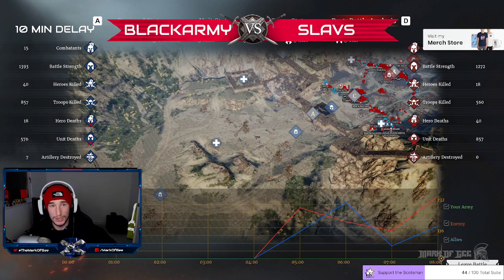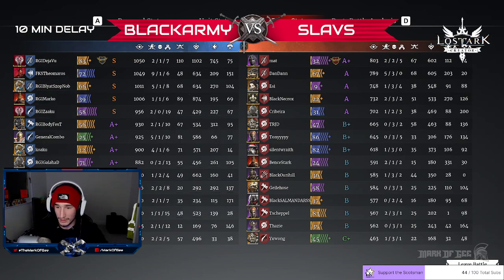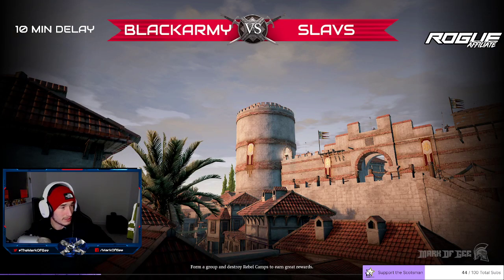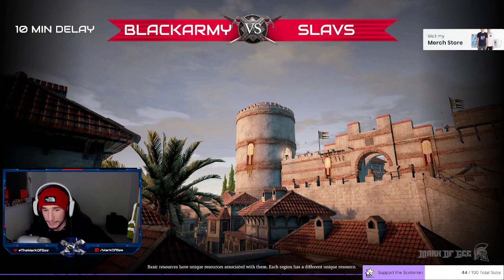I've never seen the Slavs boys before — in the grand scheme of things, it's going to be interesting to see these names again. General Combo and Vamblade I've seen, but these boys are definitely showing up. This is a team to watch. Their first win of the tournament, CB Rivals — they grab three points. Black Army will be bottom of their group as things stand. And 90% of you voters voted for Black Army to win. All the war points go to the Slavs for that win. GG to everyone — very well done.